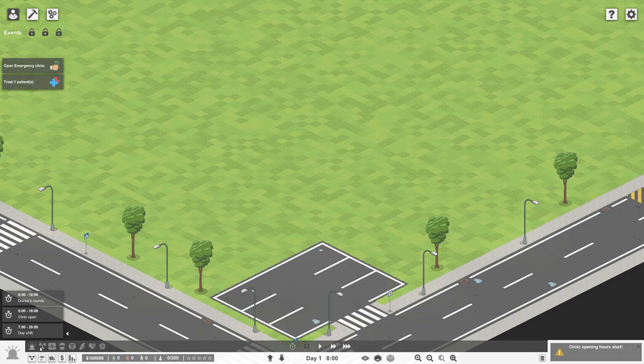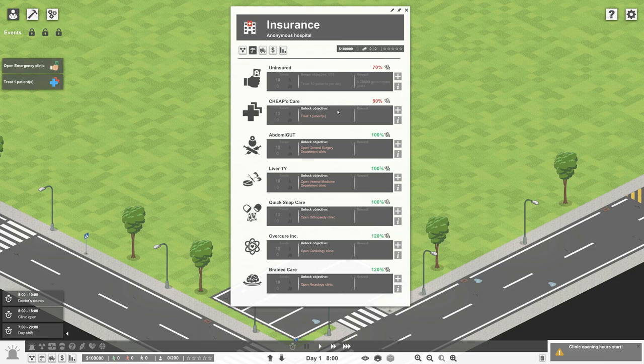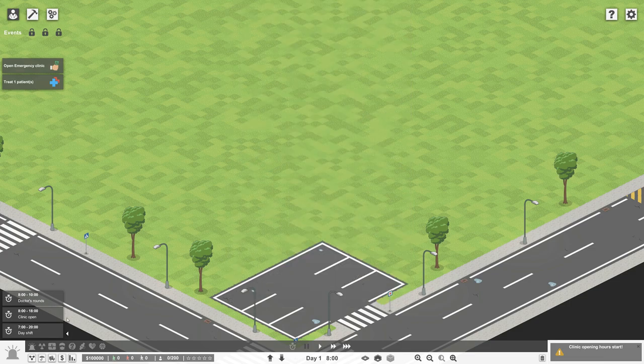Over here are the different kinds of parts of the hospital - you have emergency, radiology, intensive care, and so on. Right now all we can really do is emergency, and specifically the clinic part. The hospitalization section with rooms and stretchers is locked - it's unlocked by completing insurance company objectives. The insurance companies are right here, and this is what they want us to do. So the first thing we need to do is open emergency.